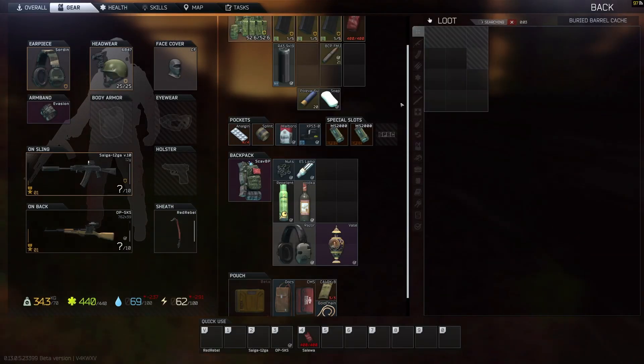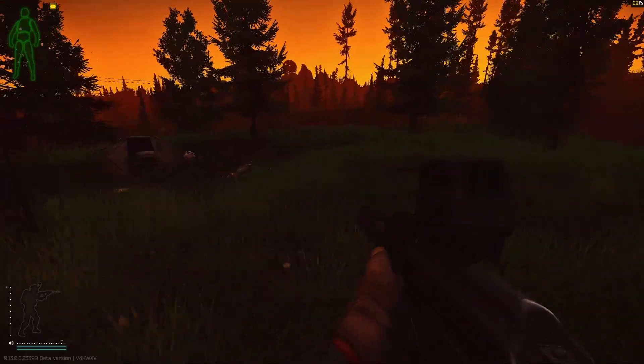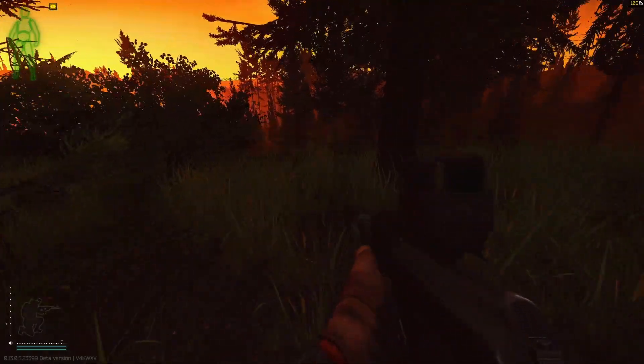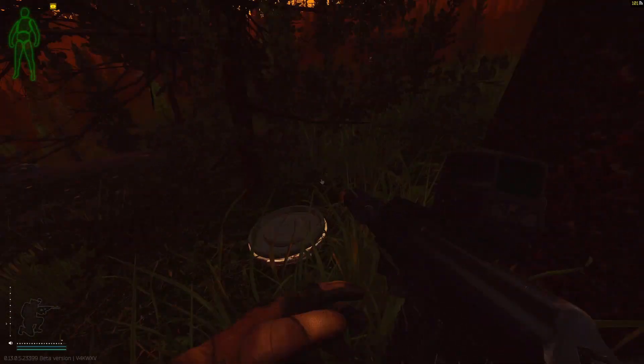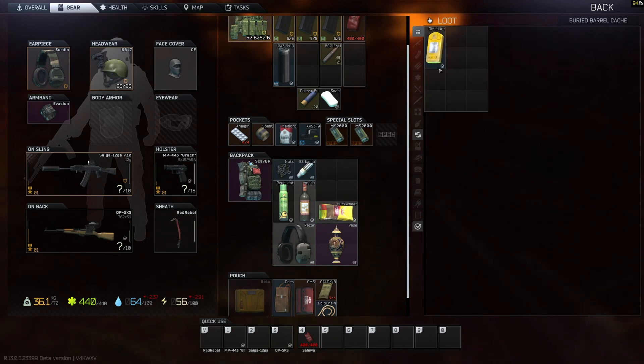Since I'm going for scav kills, there's only one area left I can check on this side of the map that's along my route to the exit. Sadly there were no scavs there, so I just have to maximize the other stashes. This stash up in the campsite is usually never hit — though your mileage may vary depending on the time of day that you play.